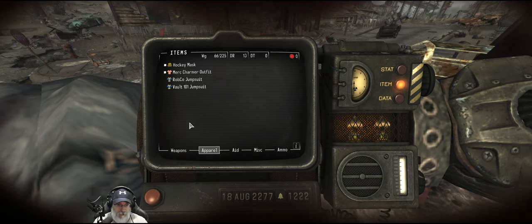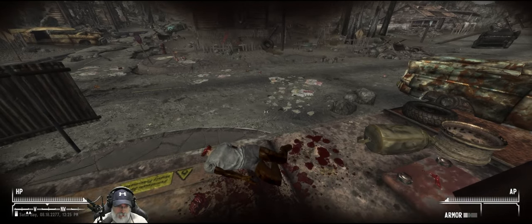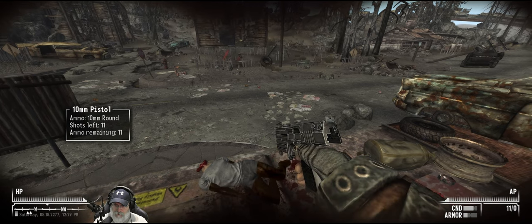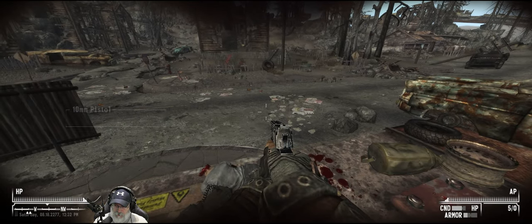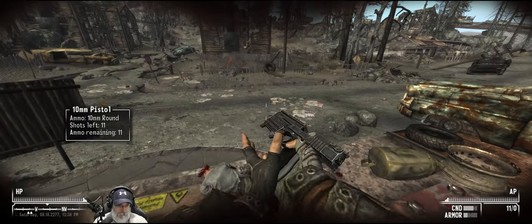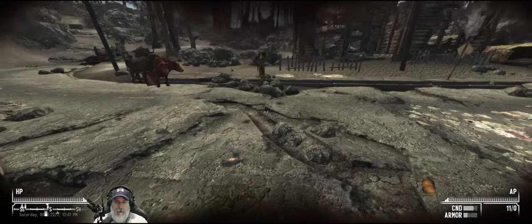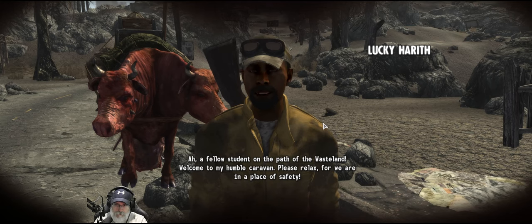The apparel was the Robco suit — oh, that gives us a repair bonus. We should hang on to that so when we repair stuff we can wear it. If I pull this out and then double tap R, I switch to the normal 10 millimeter ammo. I guess it just pops up on that little screen tip. Here to pick up a few of my marvelous toys? Yeah. A fellow student on the path of the wasteland — welcome to my humble caravan. Please relax, for we are in a place of safety.